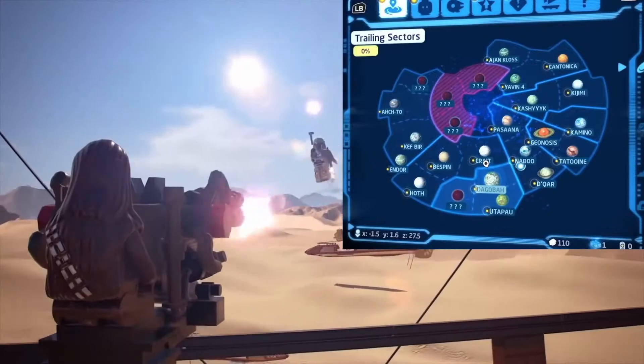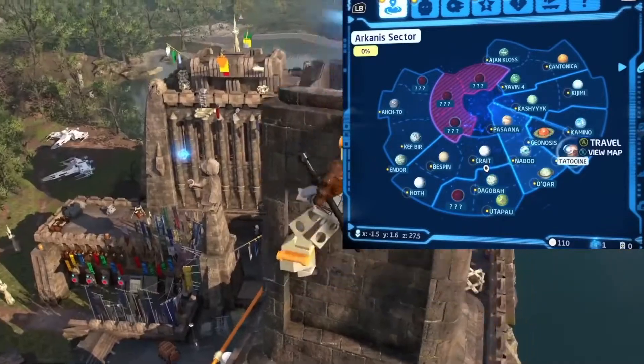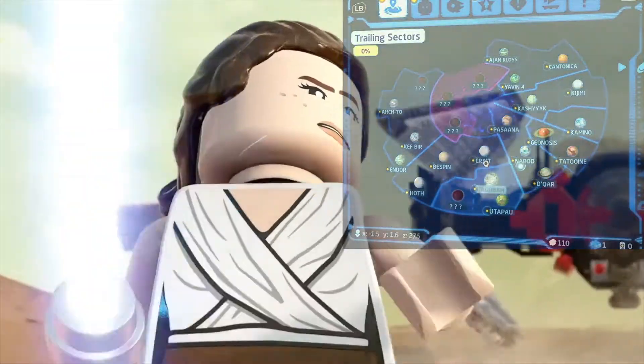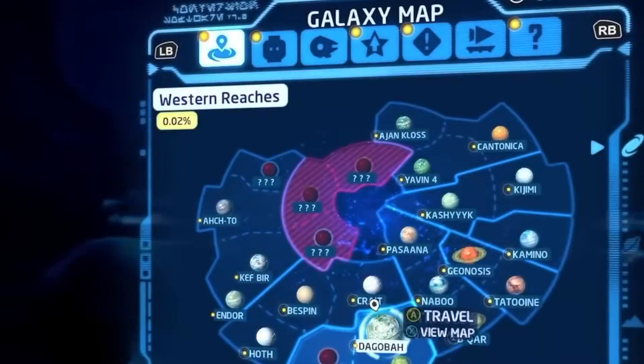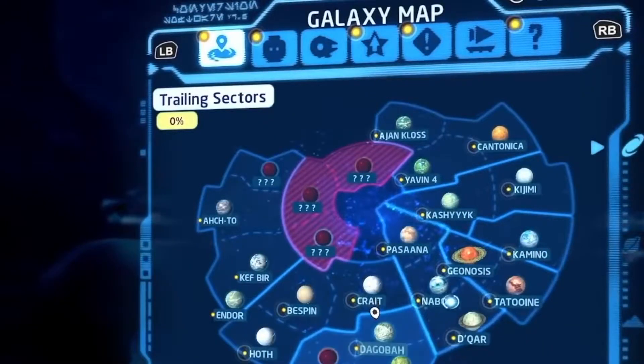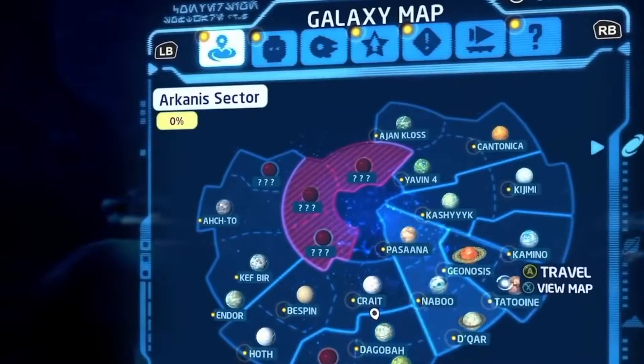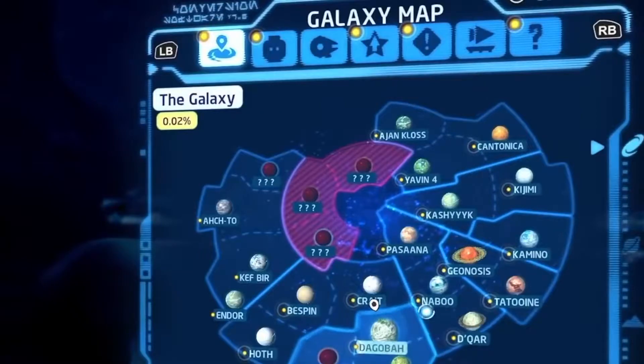From what we can also see, you can change your character in this menu. They're currently looking at the world map, but you can press the right button to move over to your minifigure, and there are a few other menu options which seem very interesting too.